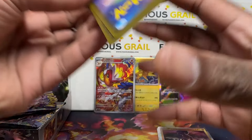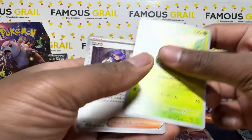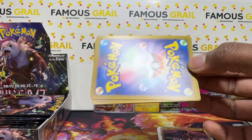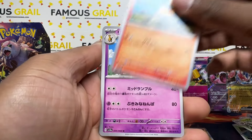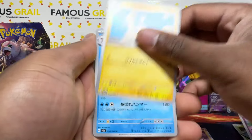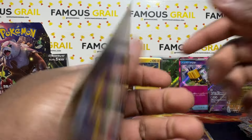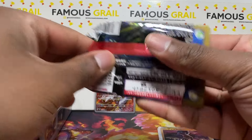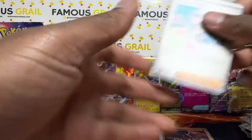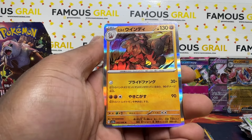Oh Leafeon! Getting gassed on the non-holos now. I remember in Black Flame you had Umbreon and Espeon where people were really collecting the non-holos, so evolution collectors will be on that. Oh that's a sick Chimchar! Why am I so excited about the non-holos today? It's just something refreshing — I've been opening too much Temporal Forces and the Japanese counterpart so I always get excited opening something new. There we go, a Lana non-holo trainer.